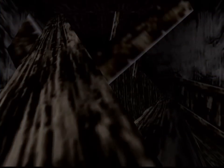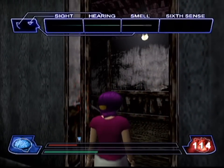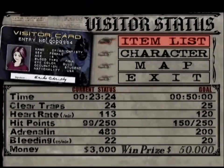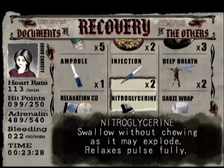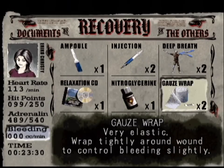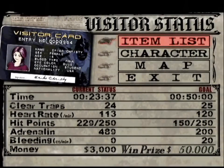That trap did a lot of damage to Errico, and that actually was not in the trap cam — I just blundered into that — so we have to heal from that. But that's okay, because we have all these items, and we actually have a lot more items than we're actually going to need to use.